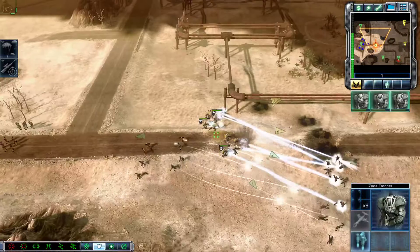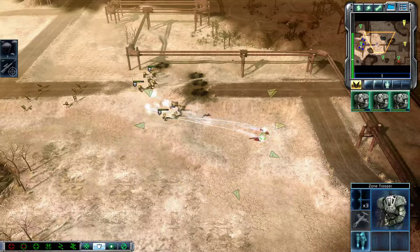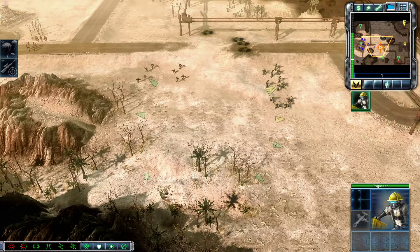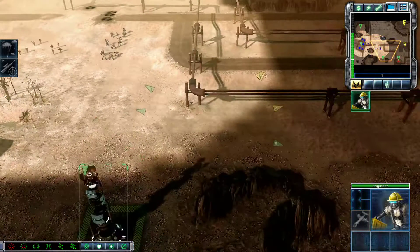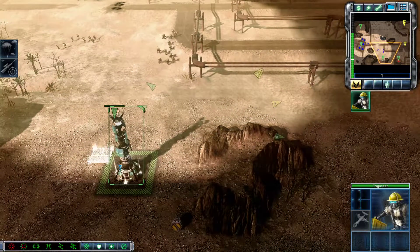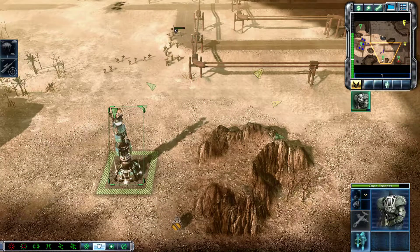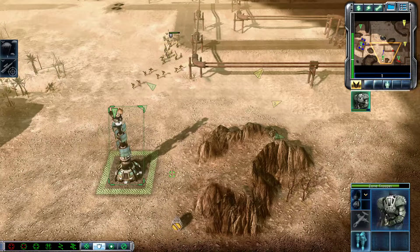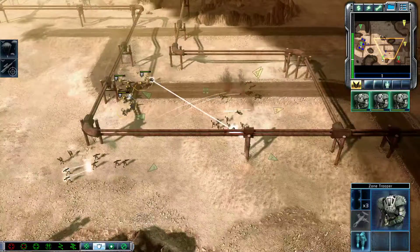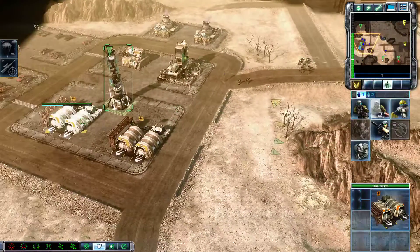Unit under attack. Someone there! Let's go, troopers. Missile squad, move out. Let's go to work. Enemy unit sighted. Troopers in the field. I think they'll be all right.